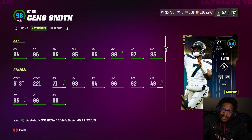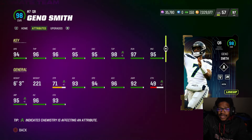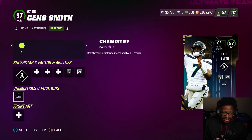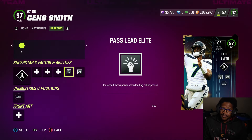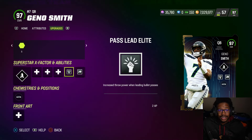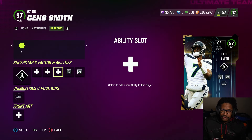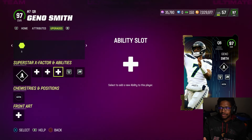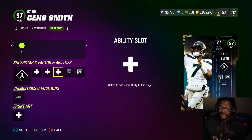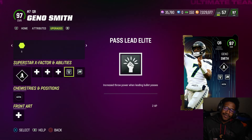94 speed, 96 throw power, 96 short, 95 medium, 95 deep. 98 throw under pressure, 97 throw on the run, 95 play action. 6'3", 86 COD. Teams: Jets, Seahawks, Chargers, and Giants. Abilities: gunslinger, hot route master, fearless for one, conductor, pass lead elite, fearless. A lot of people ask me him or Jalen Hurts. It's tough because Jalen Hurts you can at least slap on one extra AP. But I'm going to test the release out and give a verdict on this card.